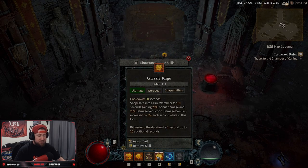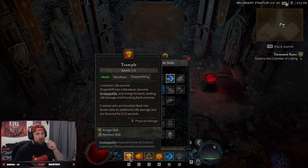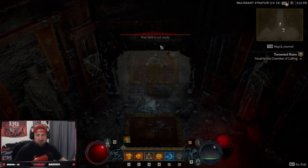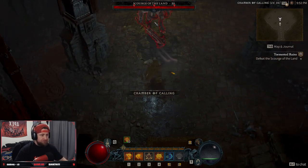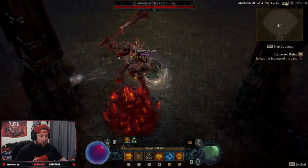The build works pretty simply: we're going to use Wind Shear to get our spirit up, then Pulverize when we shapeshift and have the boss. We're going to Trample anything we need to for movement. This is going to make us fortify immediately — so we pop Trample first, then pop Earthen Bulwark, then do all the damage through Pulverize. Let's go see if we can beat this guy down.